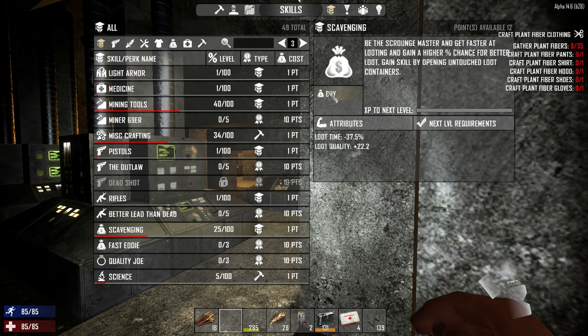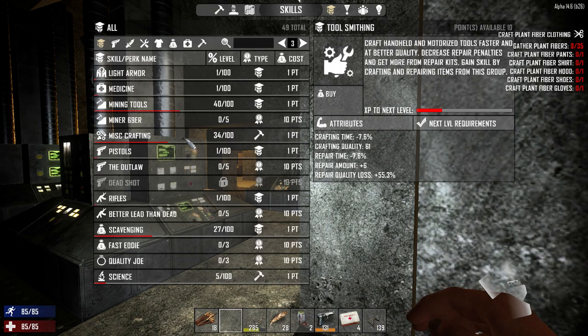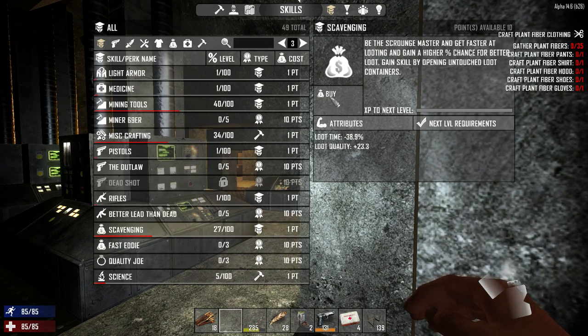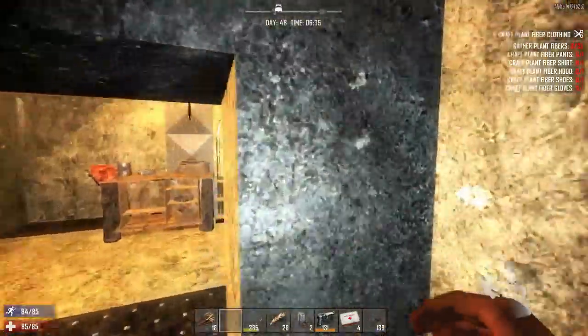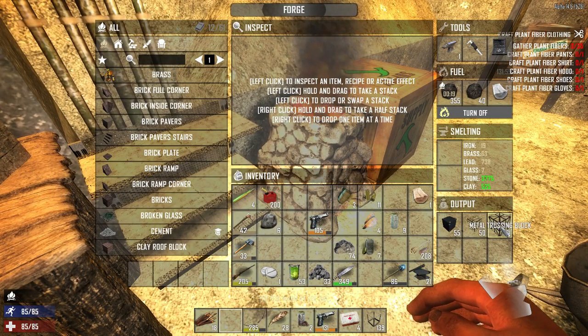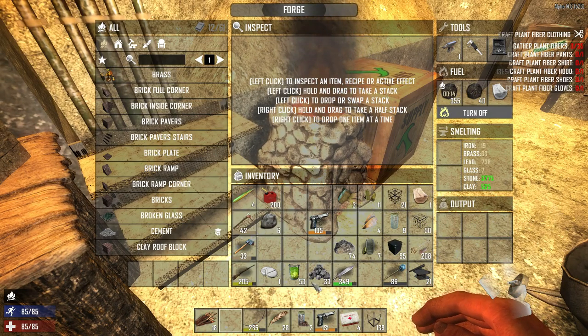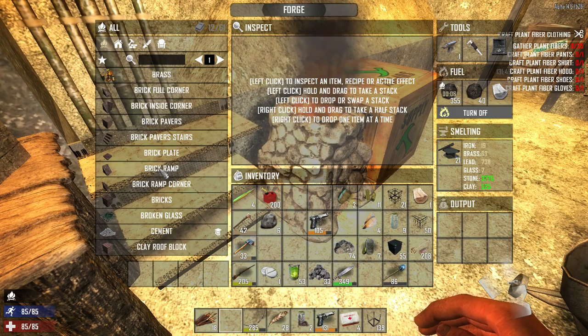We should put some points in mining tools, and some points in scavenging — 5 in each, I think 5 is enough. Let's put more on scavenging — the rest will go on scavenging. So we now know how to make steel and cement, which is perfect. I also made some rebar frames, some metal trussing, and some shower glass blocks.